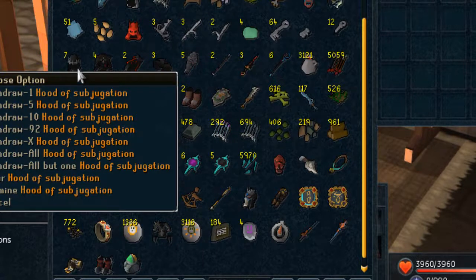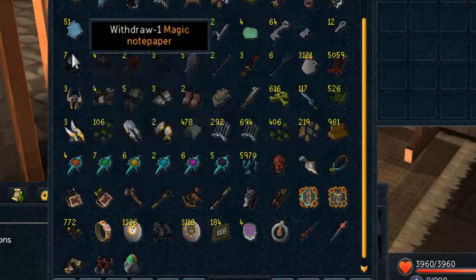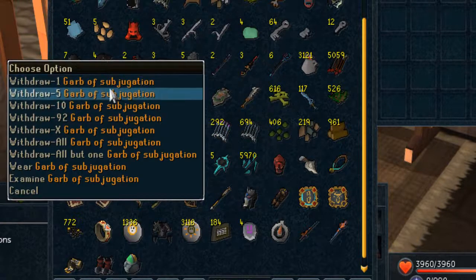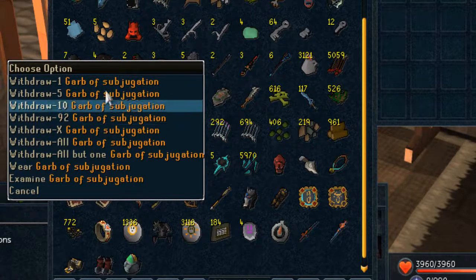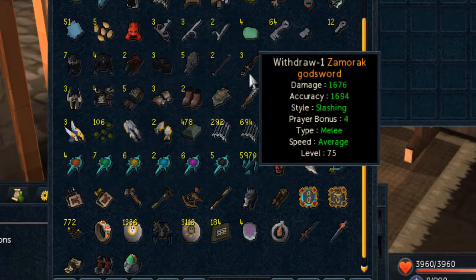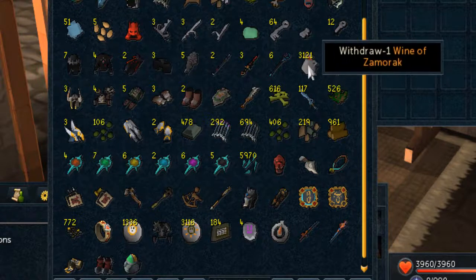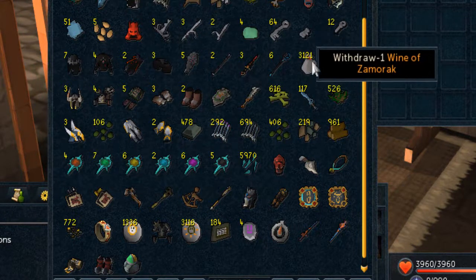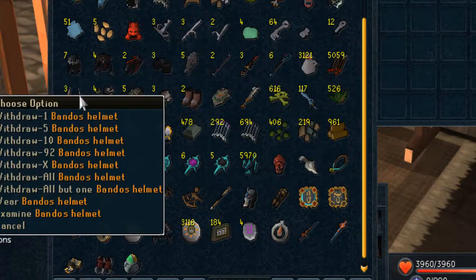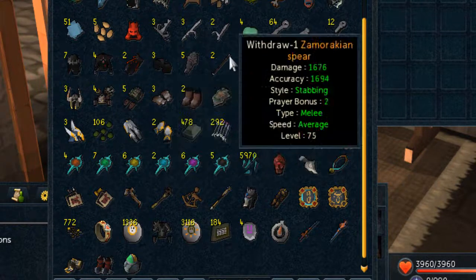Now onto the good stuff — the Zamorak GWD armors. Seven hoods of subjugation — the bane of my life, we never get boots, always hoods. Four garbs, actually on the rise again, close to 10 mil, really happy about that. Two gowns, three gloves, five wards, two Zami spears, three Zami godswords, six bow staffs — that's a hell of a lot if I ever want to make range pots.